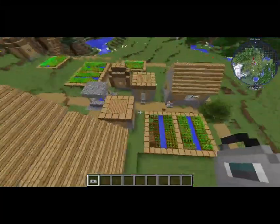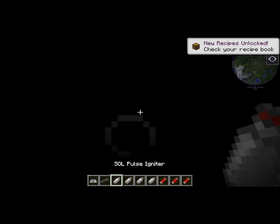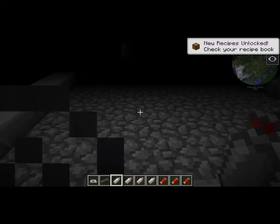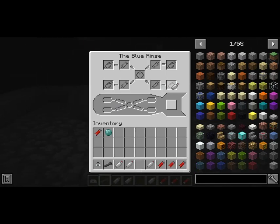Hey guys, Simonian here. Today we're wiping out this village with the selenium kit. First things first, we're gonna put it right on top of this building here — this is gonna remove any organic materials.